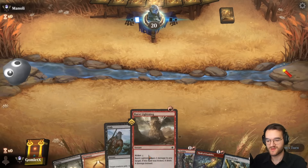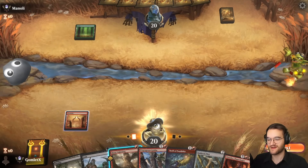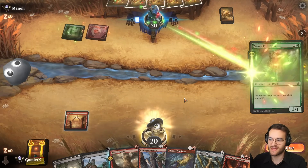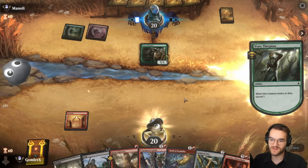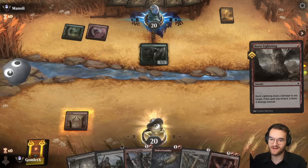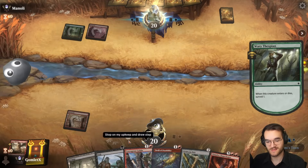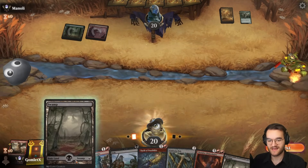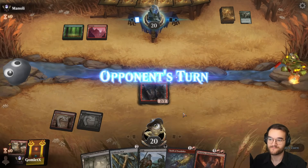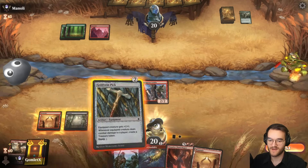Here we are for game one with two efficient removal spells, a cheap creature to put a pick onto, and the pick. There's the Chandra now. I should have played my swamp first, because I'd rather stab a cheap creature than burst lightning it. Already a misplay, but I'm still going to Burst Lightning to make it more likely the goblin can get through with the pick, because we've got an insane seven-drop here.